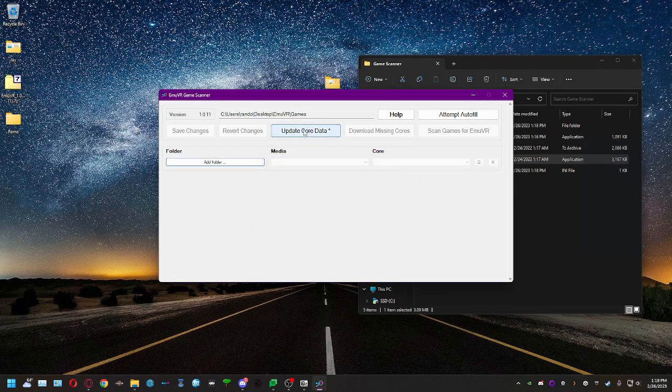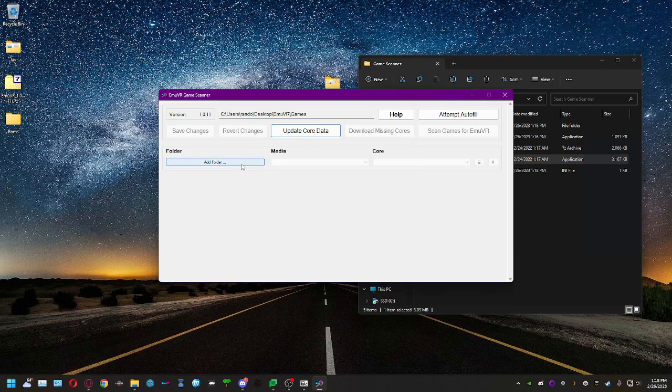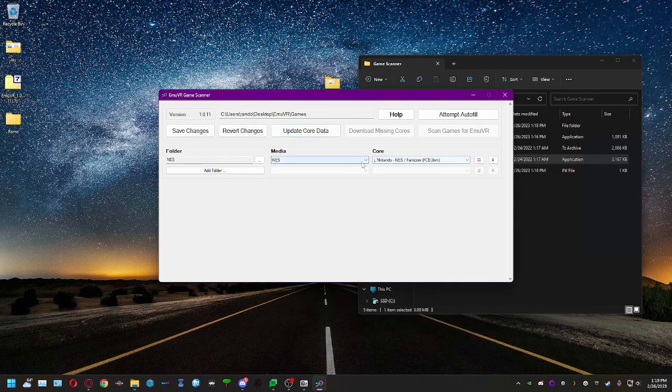The scanner tells you: if you're updating, no need to rescan games; if this is your first run, keep going. Either way, click 'Update Core Data' first — this builds up the databases and lets MEVR know which emulator cores are available in this version. Once that's done, add your games folder — I navigate to the MEVR games folder and select the Nintendo folder.